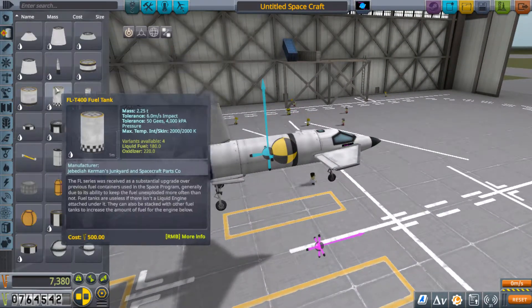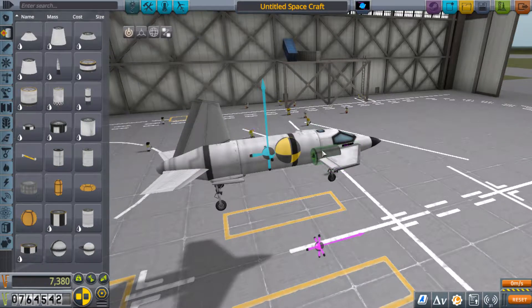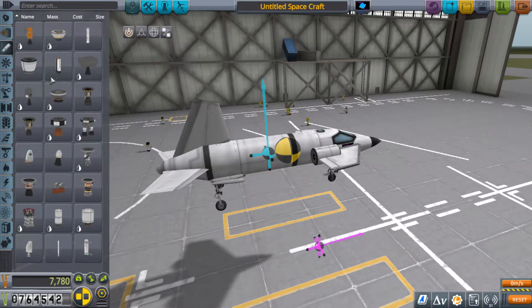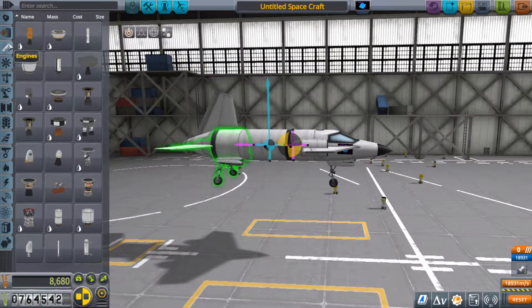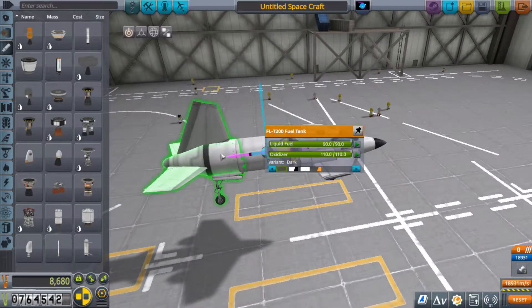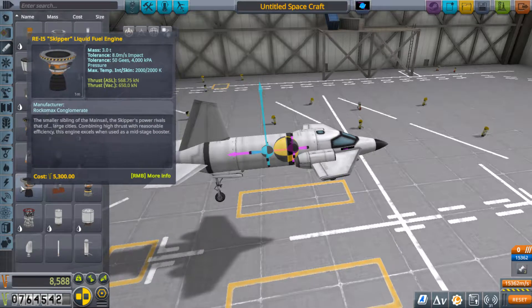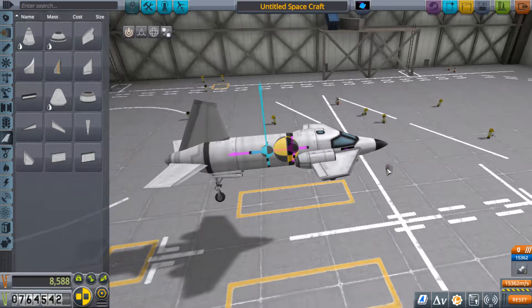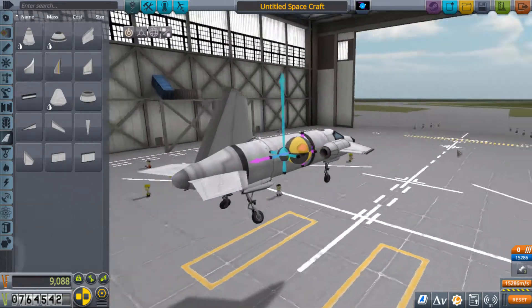I'm going to get the engines on now. We're going to need fuel tanks for them — this one is the right fuel tank. Basic Juno engines, they go with our lift straight through the center of mass. We're actually going to drain this fuel tank to try and move our center of mass back a little bit, and then we're going to need the air intakes for these. We want to try to bring our center of mass back just a little bit more.